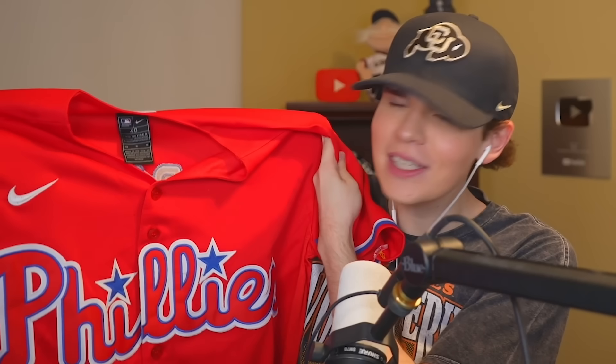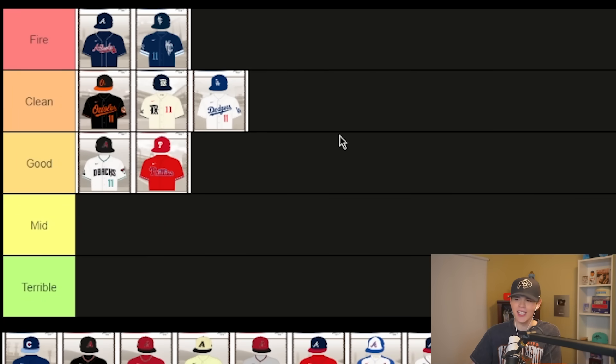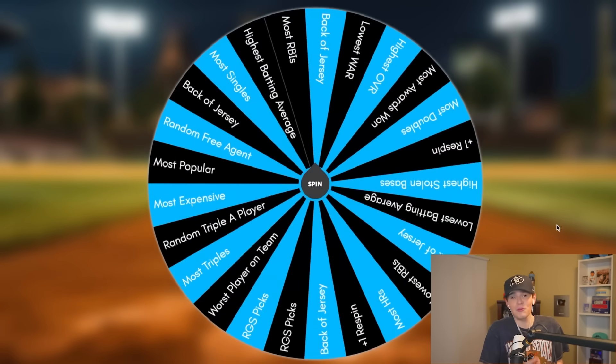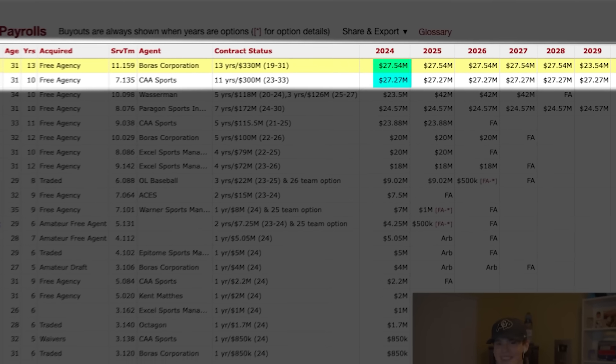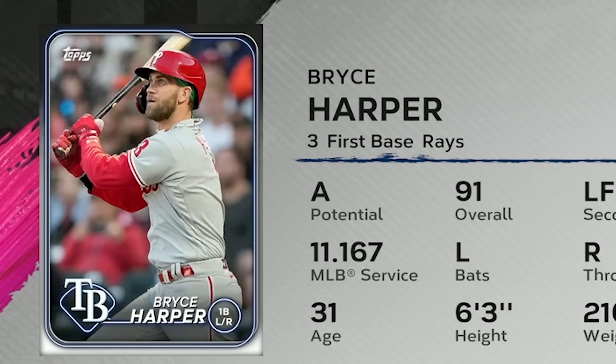We're about at the halfway mark on the jerseys. The next one is — that's Phillies for sure. Personally I like the powder blues more, but the red's good too. I think the red has it going good — not one of the best jerseys in baseball in my opinion, but still very good. The only guy I really want from the Phillies is Bryce Harper. Most expensive again — Bryce Harper beats out Trey Turner by three hundred thousand dollars. We got our first baseman, baby! Bryce Harper, get over here!